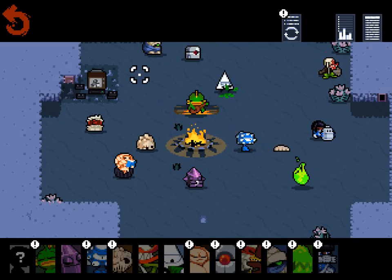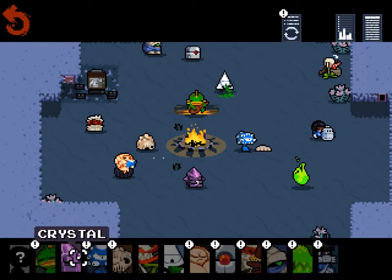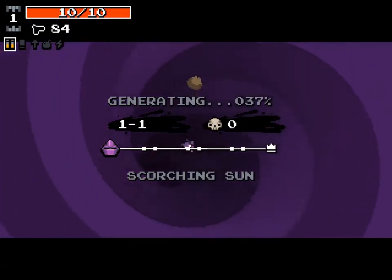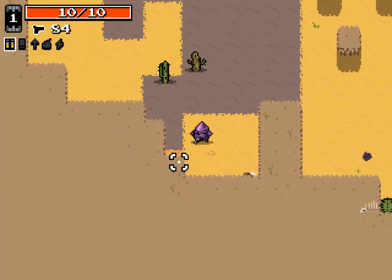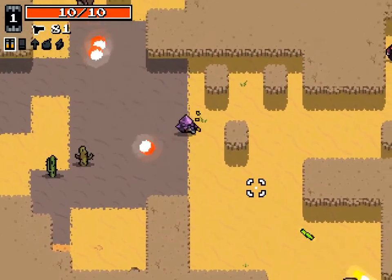Most of you are probably familiar with daily runs — you're competing against everybody else as far as how many kills you can get. Let's go ahead and do a run and start out with Crystal. Basically, Crystal's thing is she starts with two extra HP and has a shield that reflects projectiles.